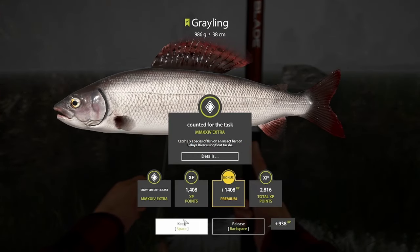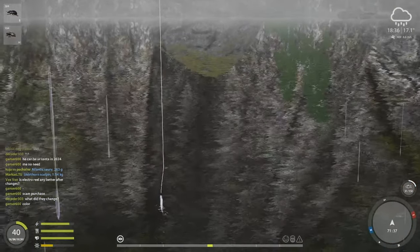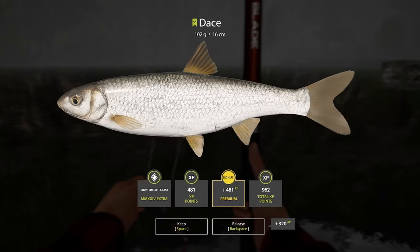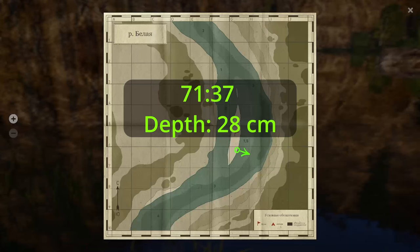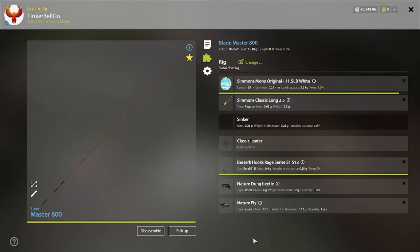It's easy to get them, especially if you have the sandwich skill opened for float. Here I also got a random dace, helpful for the challenge. So at this first spot you can probably get 3 different species. If you don't have sandwich, you can just use dung beetle or only fly.